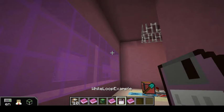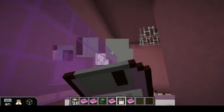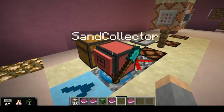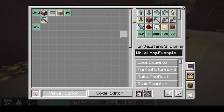We can eat that disk to load it into our library. This turtle here is actually a demo turtle, so even if we didn't do that it'll already be set up with the while loop example. Instead of repeat we have while, and instead of a number of times we have a condition that it's going to be checking. We're inspecting the block that's in front of the turtle and checking to see if that block is equal to sand. As long as it is, it's going to dig. If it's not, it's not going to do that at all.